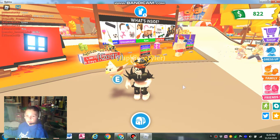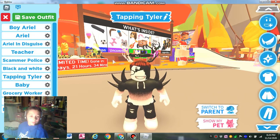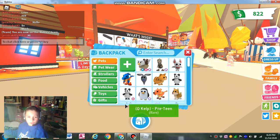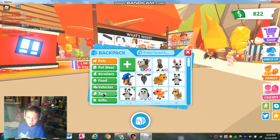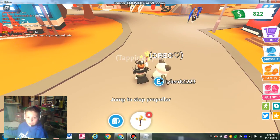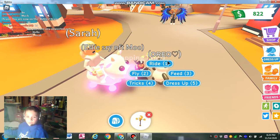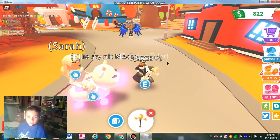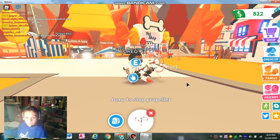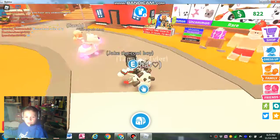For this next hack, basically you're supposed to be able to fly a pet without a fly potion. Switch to baby, grab a ride pet — so you have to have it as a ride pet — go to toys, and I think it's any propeller, so I'm gonna grab this star and moon propeller. I don't have time for a trade request!